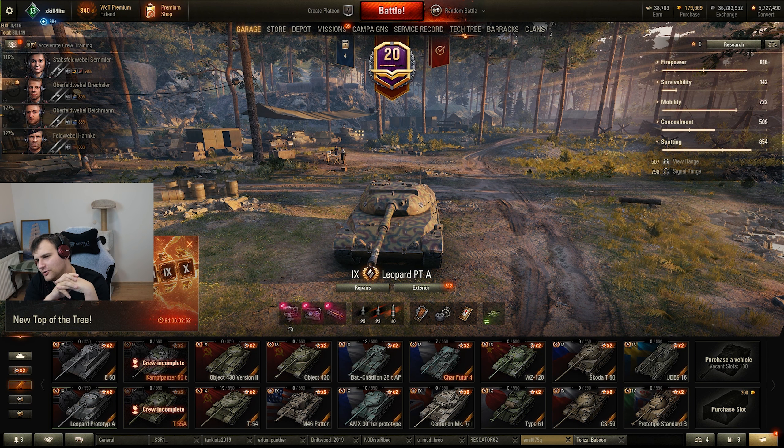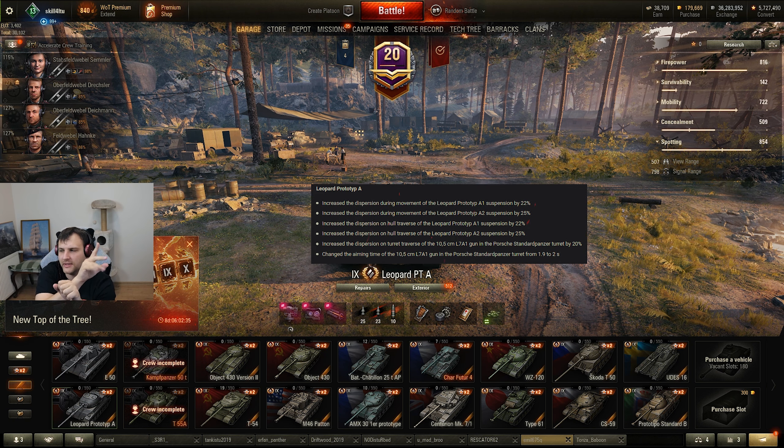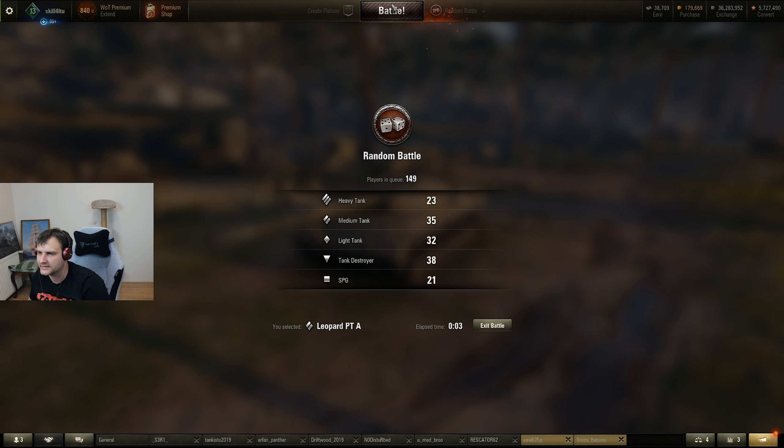Good day fellas, this is your daily dose of skill and today we are going to play with the Leo Pata - the tank which balls got a bit cut, if I can say so. That's pretty much what happened for this vehicle - they nerfed the gun characteristics. Our mission is to test this tank out and try to make this vehicle work. We are aiming for 4,000 combined, it's 2 in the morning - that's the goal, that's the plan, and that's the hope.